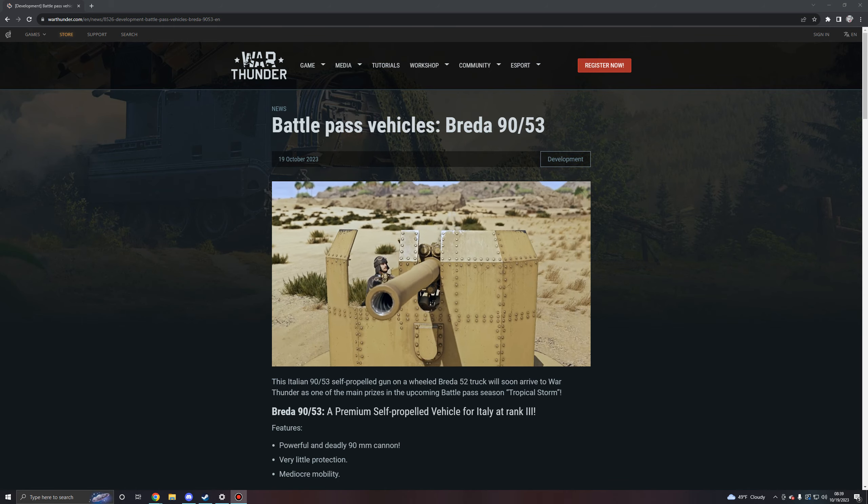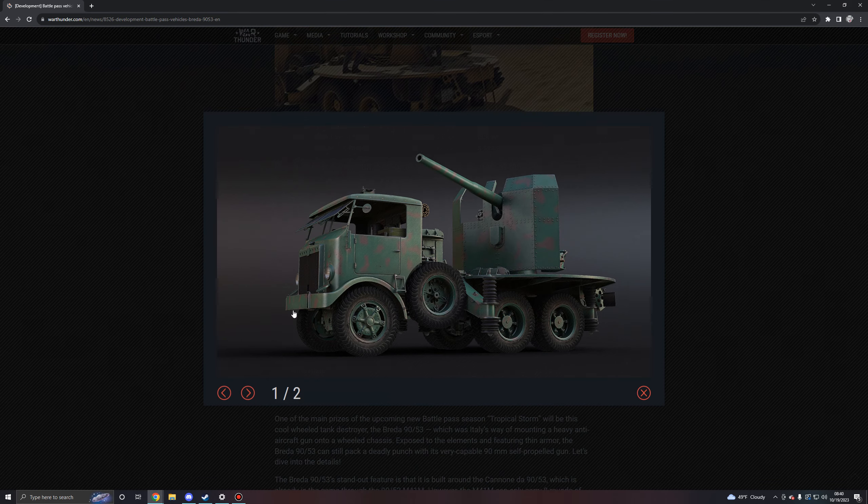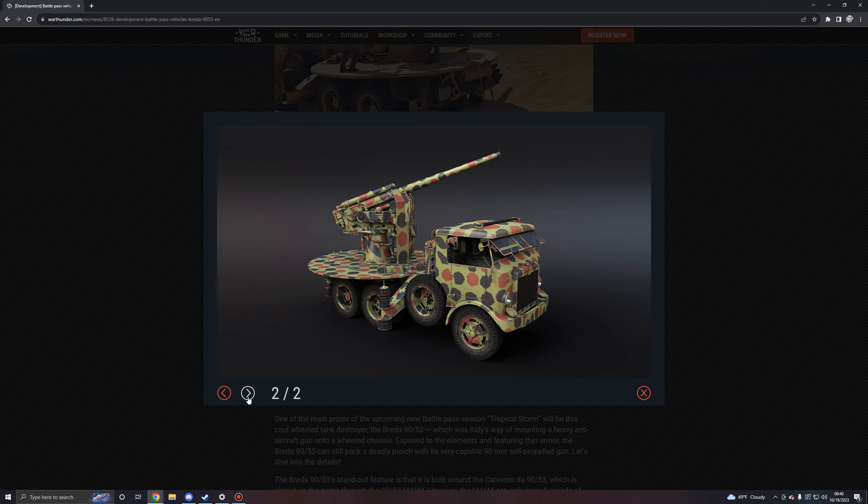There are a few vehicles in the game that are trucks or half-tracks like this. You've got the 8.8cm half-track that the Germans get, and the Jag truck that the Russians get - these mobile artillery trucks. Those ones are historically anti-air vehicles, so I'm curious to know what this one was historically. We've got a few camouflages shown for it, though I'm not sure which one is the collectible camouflage from the battle pass since I don't know the Italian camouflages in the game.